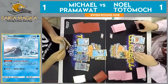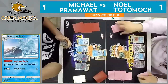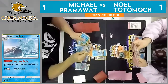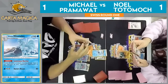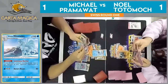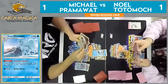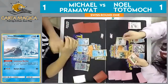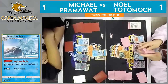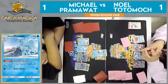Noel checking out what he has in his discard, reminding himself — oh no, there are three DCEs in the discard. Noel is definitely a little sad right now, but he does have a Max Potion in his hand, which will just totally erase that damage Pram did last turn. And Max Potion is such a powerful card, but it is a very costly card — you have to discard all the energy attached to your Pokemon. But since Pramawatt played that Enhanced Hammer, Noel doesn't have any energy that he has to discard, so it's free healing at this point.